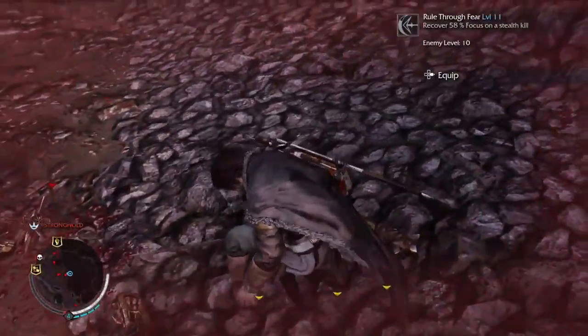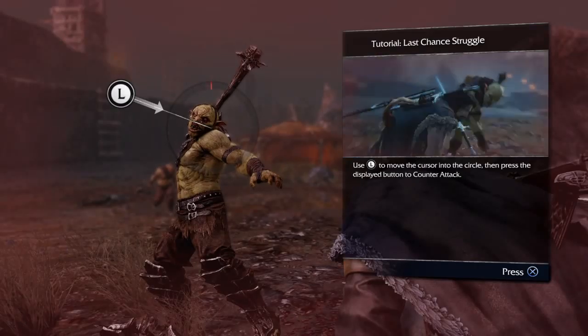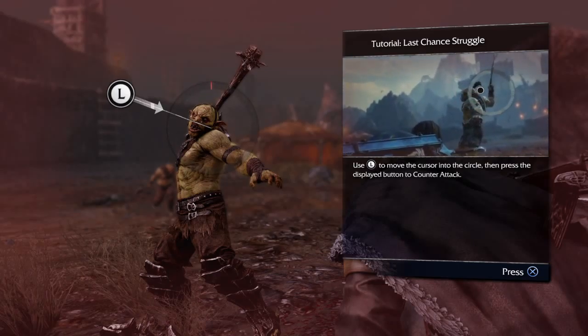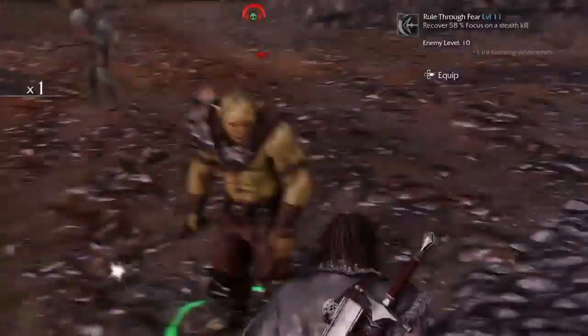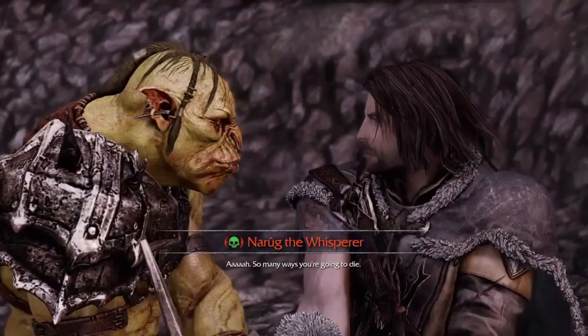Hold on, it'll pop up something. You're supposed to aim to that center and then hit whatever button appears — it'll be one of the face buttons. Aim toward the center, move into that circle before that ring fills up red. That's how you come back to life. Okay, just run away because that's three captains at once.